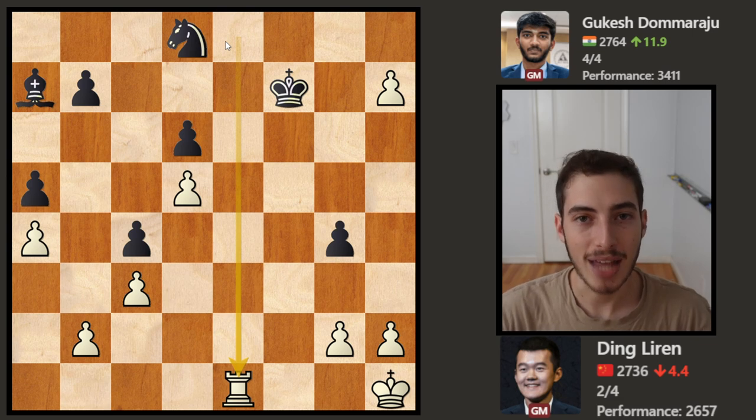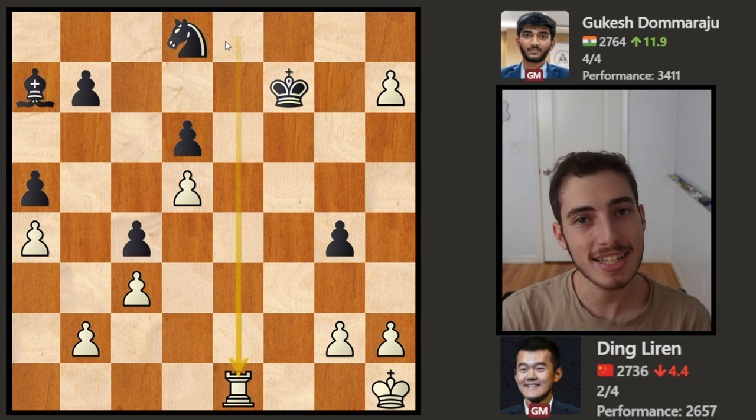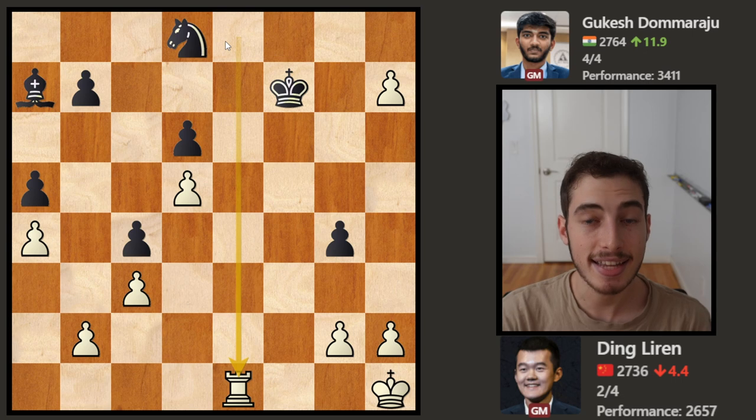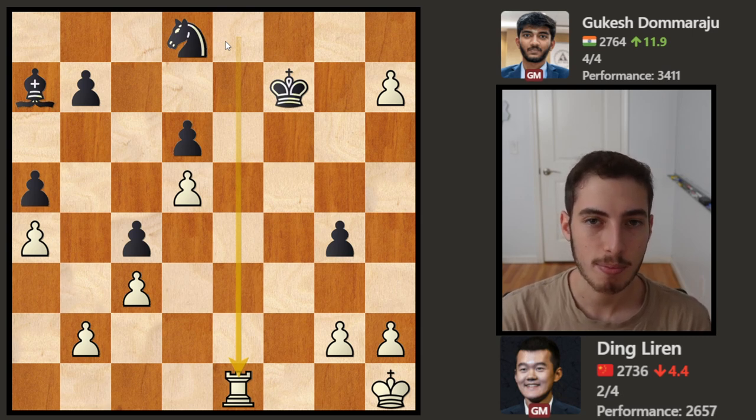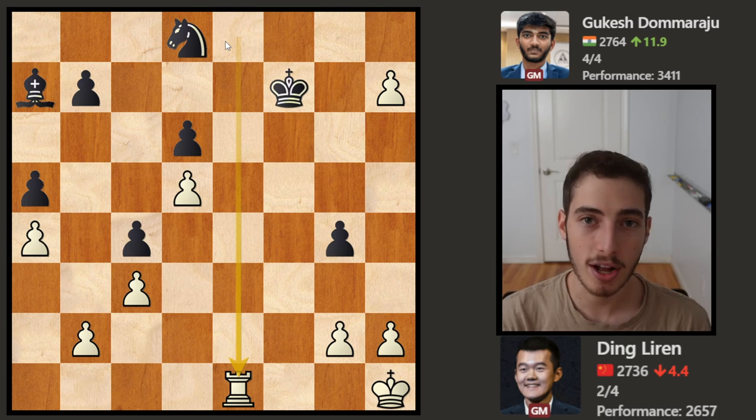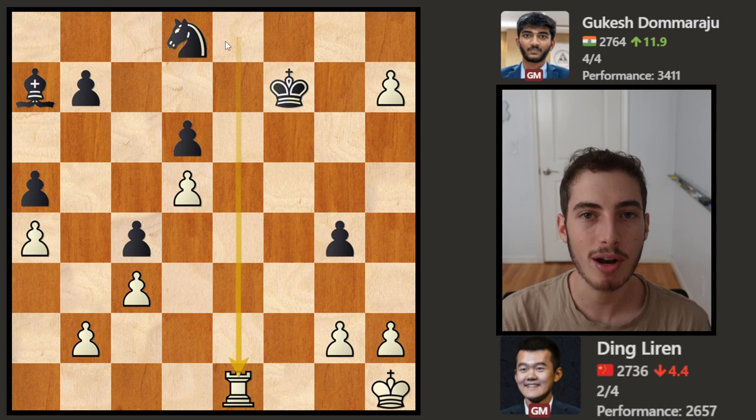Look at how easy that game seemed. Is this indicative of what we are going to see in the second half of the Chess Olympiad? And what does this tell us about the shape of the two world championship players heading into the upcoming match later this year? Let me know your thoughts down below. All I know for certain is that Gukesh is playing unbelievable chess, and Ding Liren might not be at his top form currently. Thank you for watching — subscribe if you're new, and like the video if you learned something from it.